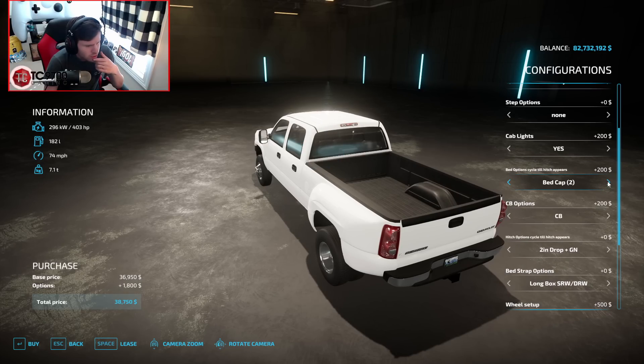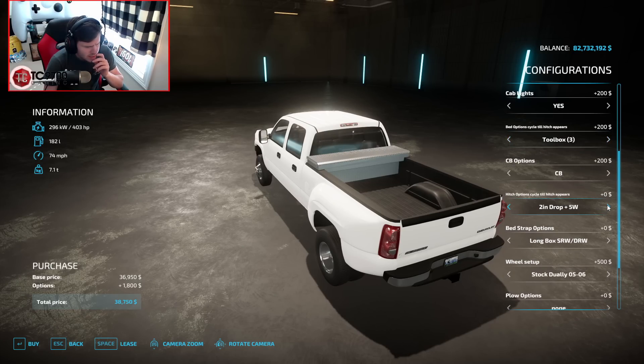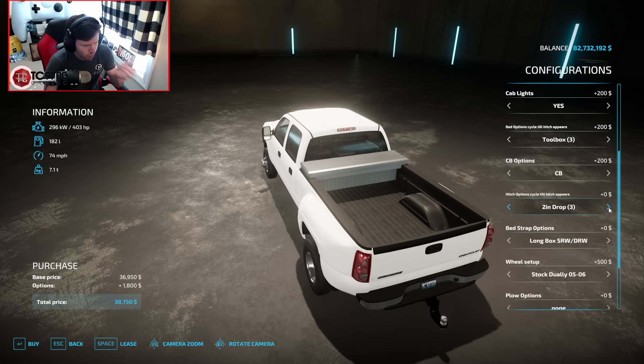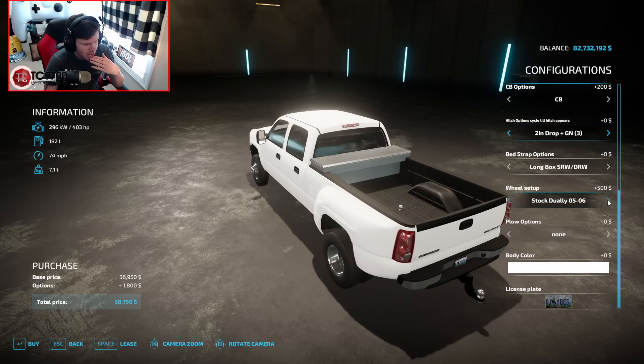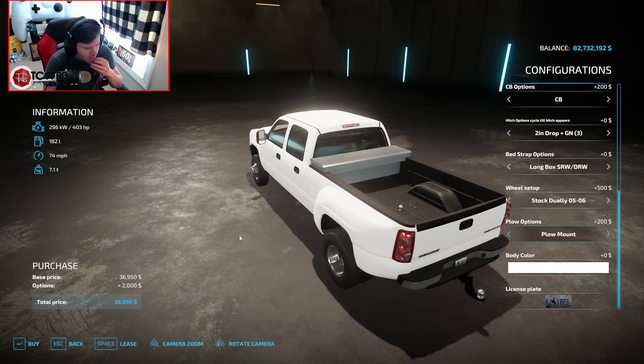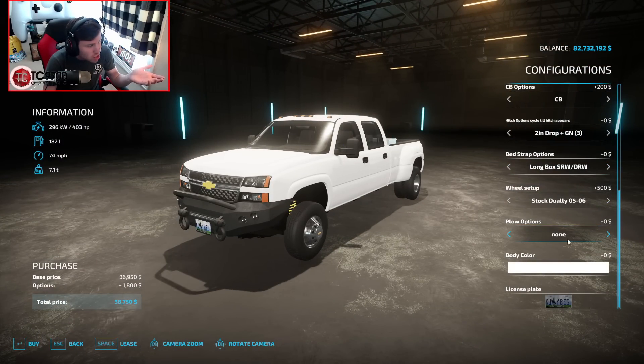Toolbox 2 — let's see, it should probably be option 3. Toolbox 3. Cycle until hitch appears — alright, pintle hitch. So we've got to go over to option set 3 for the options for this build. We're going to do the two-inch drop and the gooseneck. Wheel setup — I'm going to stick with the wheel setup as it is, just the stock wheel and tire setup. Plow options — we could do a plow mount up front if we really wanted to, but I'm not going to go for that right now.